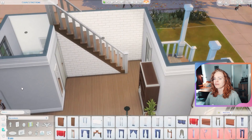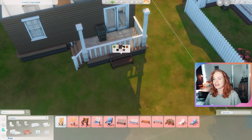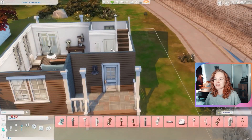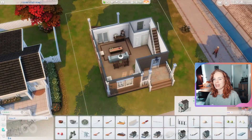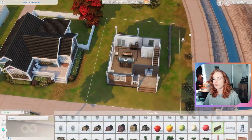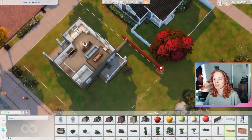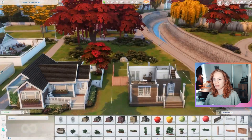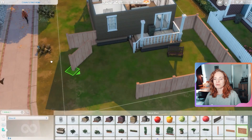I also had the money to upgrade the appliances in the kitchen a little bit — I got a slightly better stove, and I believe a slightly better fridge as well. At this point I only had four simoleons left. The house on the inside is very simple and kind of empty, but it is very cute. I then got started decorating the backyard, but used only debug items for landscaping since I was essentially out of money.